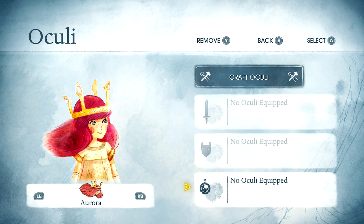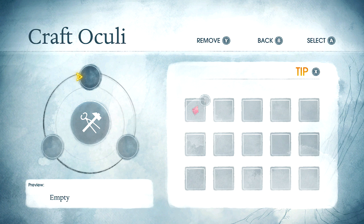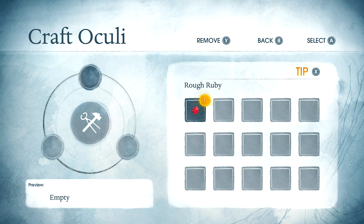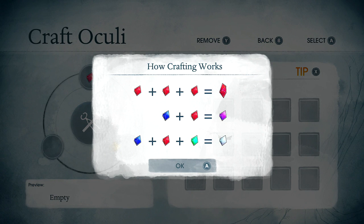Okay — sword, shield, and I'm thinking that's magic. Let's try crafting an oculi. Mix them together. Basic stuff. Okay, so we just have to have three to mix something together. Right now we only have one, we can put it in there, but we're still missing a couple other ones, so let's see what the tip says.